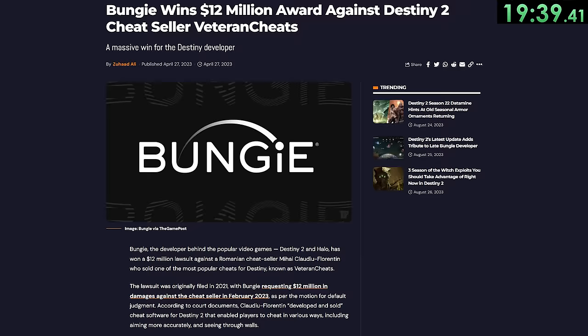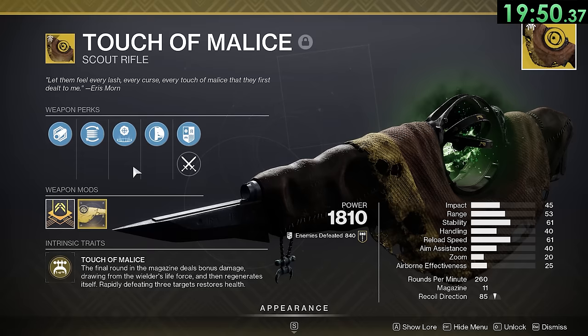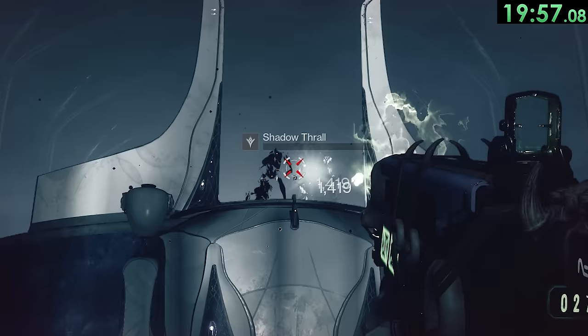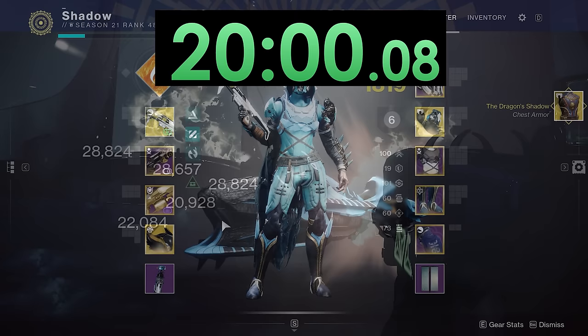Bungie has made tens of millions of dollars by winning lawsuits against various cheat makers — in one single case they won over 12 million dollars. There are currently 48 hidden exotic perks in Destiny 2 — special perks on exotic weapons that are simply not explained anywhere on the weapon. For example, Bad Juju can create these huge explosions and most people don't even know it can do this. Watch this video where I explain every single hidden exotic perk. Thank you for sticking with me through all 20 minutes of this utterly useless Destiny 2 information.